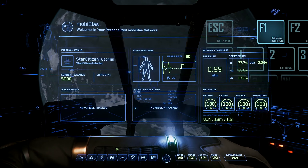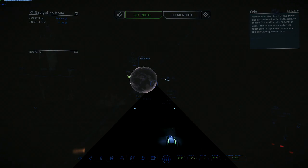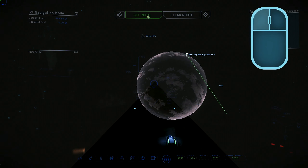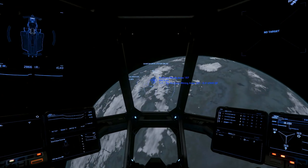Open your MobiGlass again and hop back into Skyline. Rotate the map using the left mouse button and find a point of interest on the far side of Yella. How about that mining station? Click on it, click Set Route, and close your MobiGlass with F1. You're already familiar with the QT process, so let's speed it up. Once calibrated, engage your quantum drive — that's B to spool and then holding B again to engage — and you'll automatically swing around the moon to your destination. Pretty cool, right?